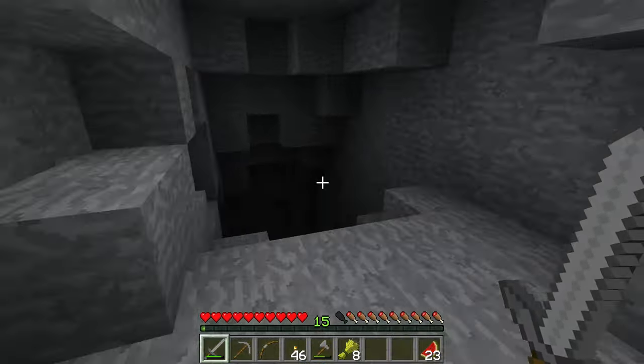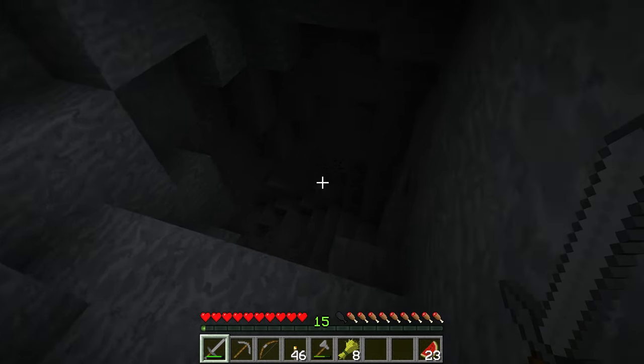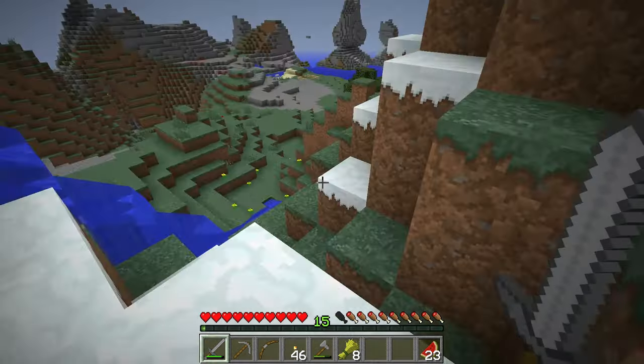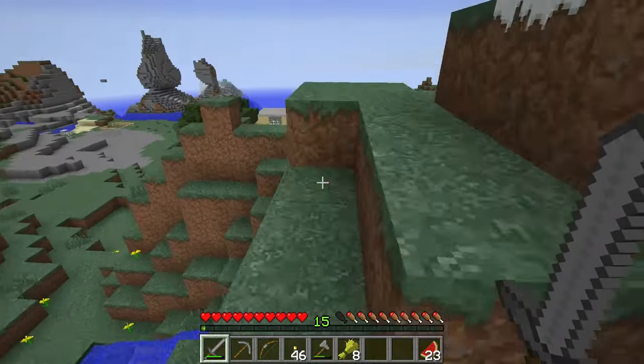We'll take a look in this cave. And eventually we might go down in that cave - it looks like it goes pretty deep - and see if we can find more special stuff like gold and diamonds and all that sorts of cool stuff.